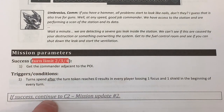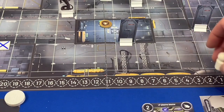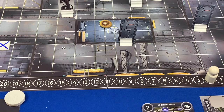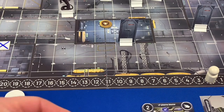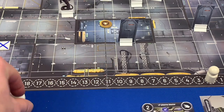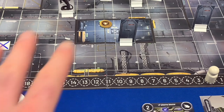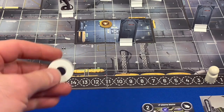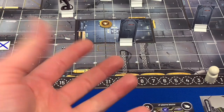We have two turns and we have to get the commander — that's Bacillus — adjacent to the point of interest. It's probably not going to happen since he's slow. The trigger condition says: turns spent after the turn token reaches zero result in every player losing one focus and one shield at the beginning of their turn. So it's not an immediate loss if time runs out, but we'll start taking damage from the gas leak. If we succeed, we continue to C2 Mission Update Number Two.